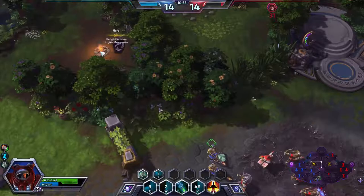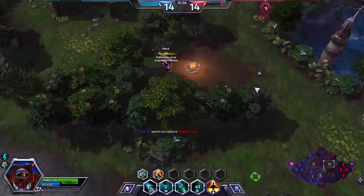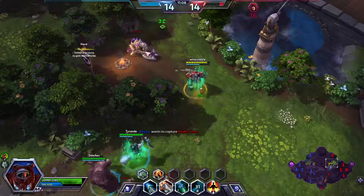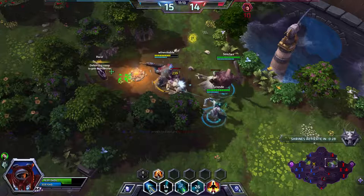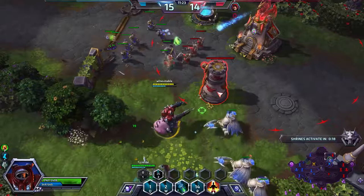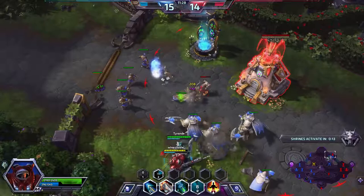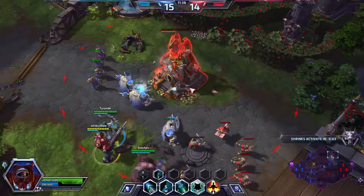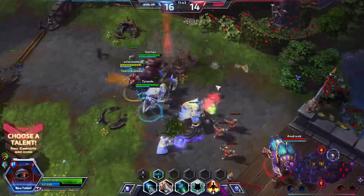Now I'm going to rotate — we've got bribe stacks. In a case like this, if they have a hero down, we could take the hard camp. The Dragonite scales as the game goes on, so it's going to start doing a ton of damage late game. Then we can go push top with this. The shrines are already up again. The strategy is really up to you on how you're going to win the games — put pressure on your opponent so they can't take the shrines, or get them to make a mistake so you can get the Dragonite.